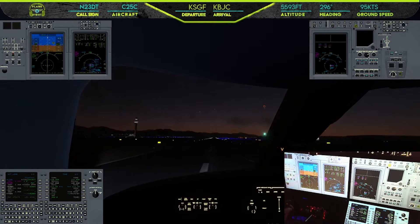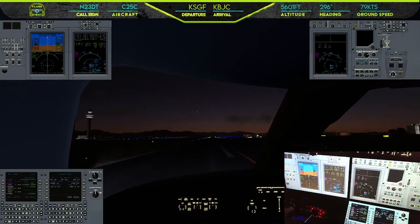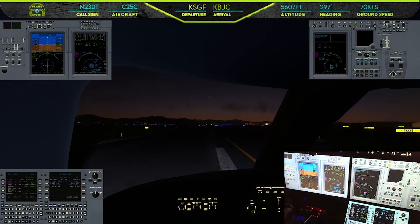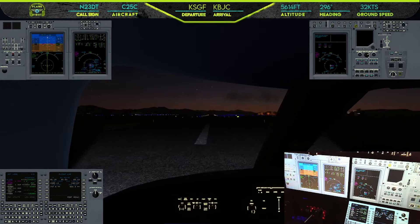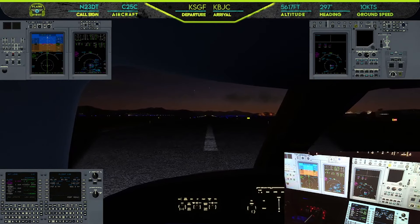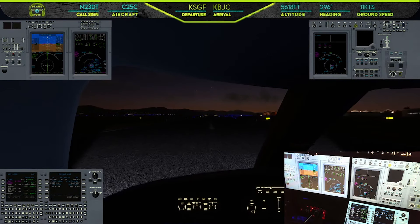Can we get runway one zero for departure? Number 501 Echo, advise short of runway one zero. We'll advise short of runway one zero, okay, one five zero echo. And we're at KBGC. 98458 radar contact, climbing and maintaining flight level 200. We'll climb restricted to flight level 200, 98458.